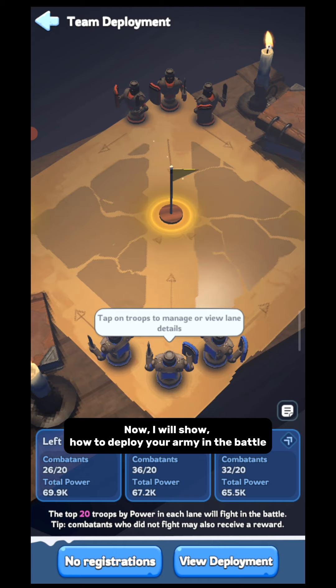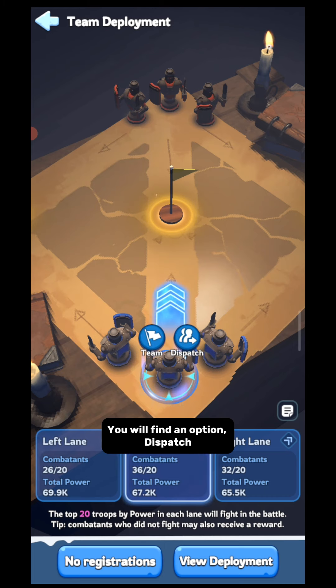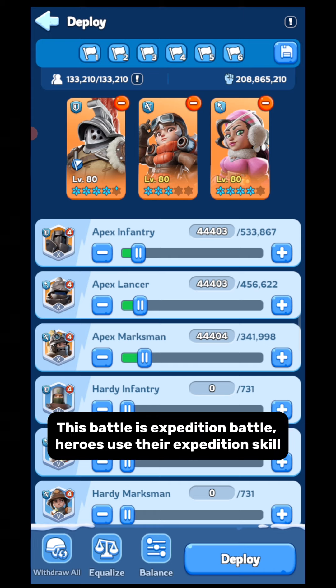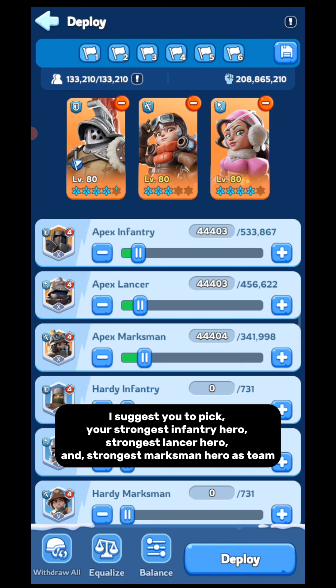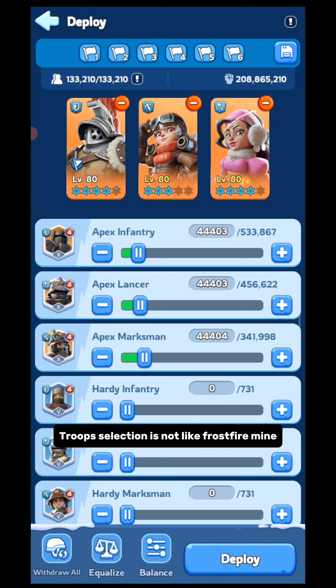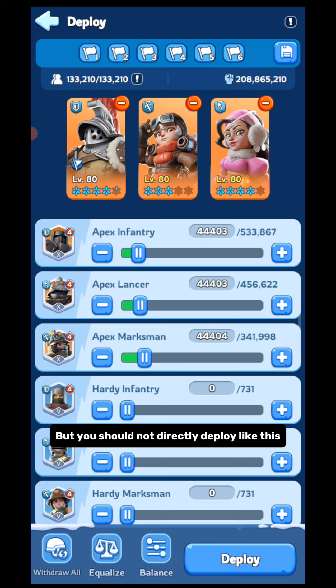Now I will show how to deploy your army in the battle. Click the troops logo and you will find the option 'dispatch.' You have to select your hero and troops. This battle is an expedition battle, so heroes use their expedition skill. I suggest you pick your strongest infantry hero, strongest lancer hero, and strongest marksman hero as your team. If you don't do anything, they will be picked by default. Troop selection here is not like Frostfire Mine — here you have to pick troops as you do in an expedition PvP battle.